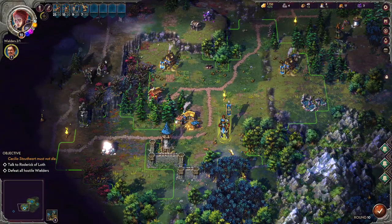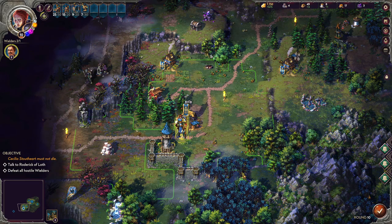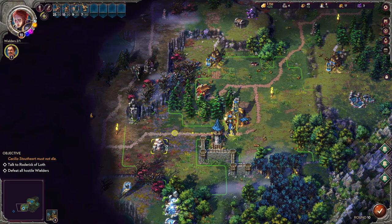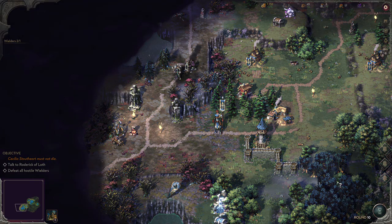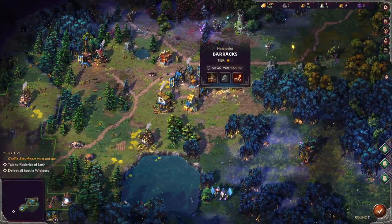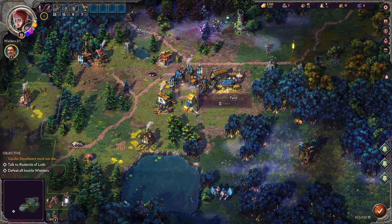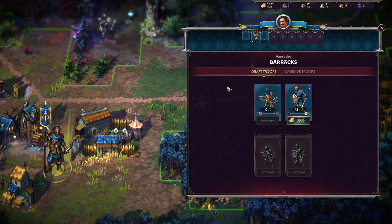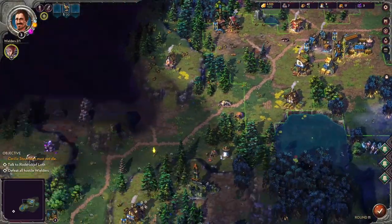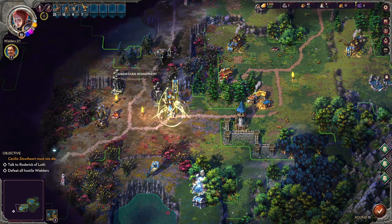We pick up some amber — one of our resources. We find a small settlement of Hazelpoint — possibly the smallest settlement I've ever seen. We can pay 10 wood and 1,500 gold to start pumping out archers. Let's get the archers going. I've got 15 swordsmen and no archers at the moment. Small settlements don't output units at the rate I'd like, but we'll deal with it.